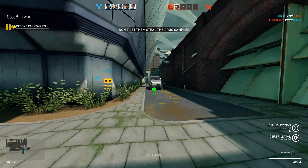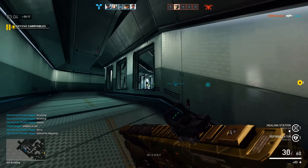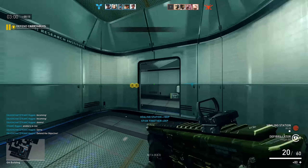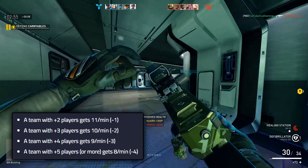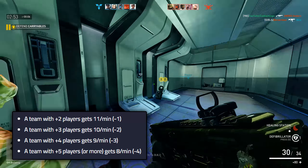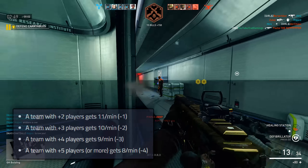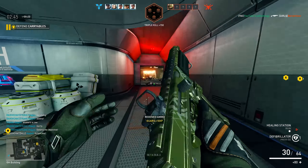The last thing is team imbalance. We all know this — you have a team with 7 players and a team with 4, everybody rage quits. The team with more players will also get a drastic penalty. If your team has 2 players more you will get a decrease of 1 for the base rate. 3 extra equals minus 2. 4 players extra will be minus 3. And finally 5 more players will net you only 8 credits for the base fee, which is really really low.